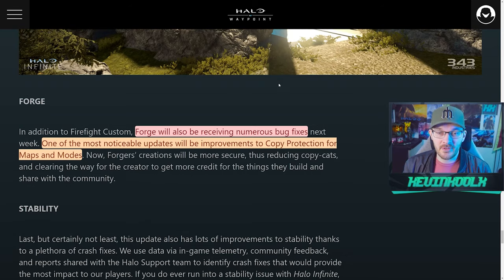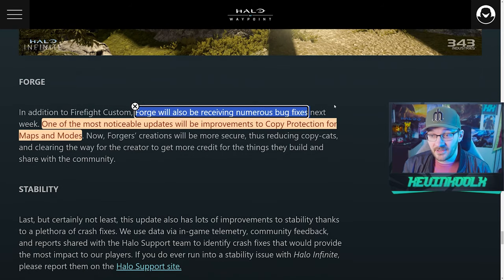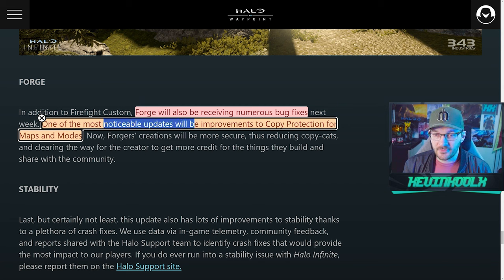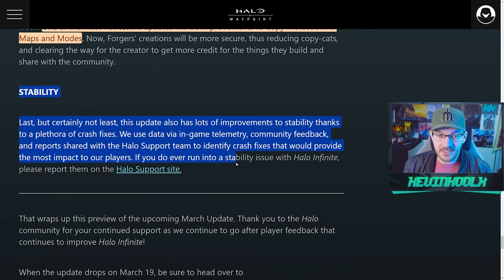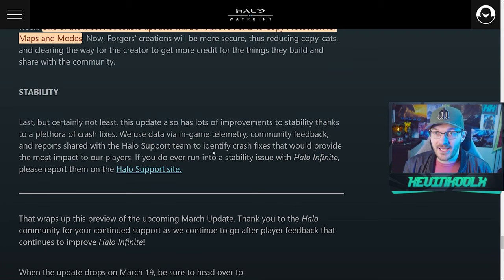Lastly, there are quality of life improvements. For forgers, one noticeable update is improvements to copy protection for maps and modes so people won't be stealing content, which is important. There are also general stability improvements and fewer crashes. That's the entirety of the update coming next week — once the patch details and squad battle blogs go live, we'll cover them on the channel.